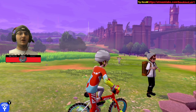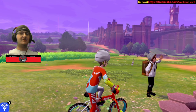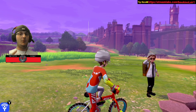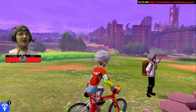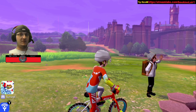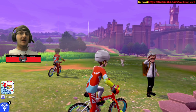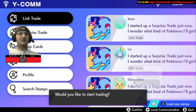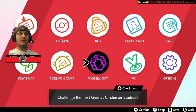Once you get one, in order to evolve it into a Lucario you have to have max friendship. The easiest way to get max friendship with Riolu is: one, it has to be a sunny day in order for it to evolve. Two, you go into your camp and play with it with toys. Click over and go to your Pokémon camp right here.